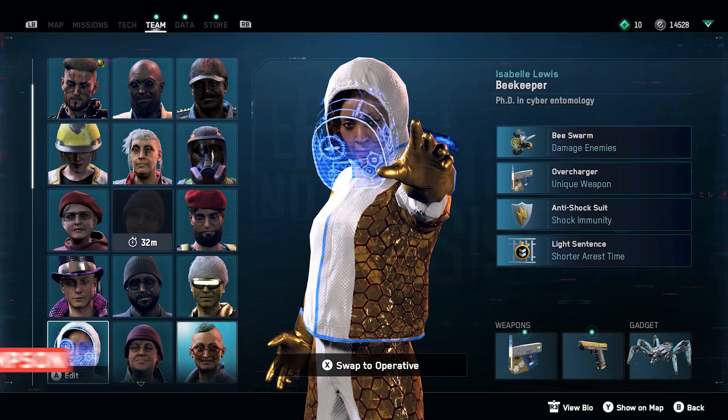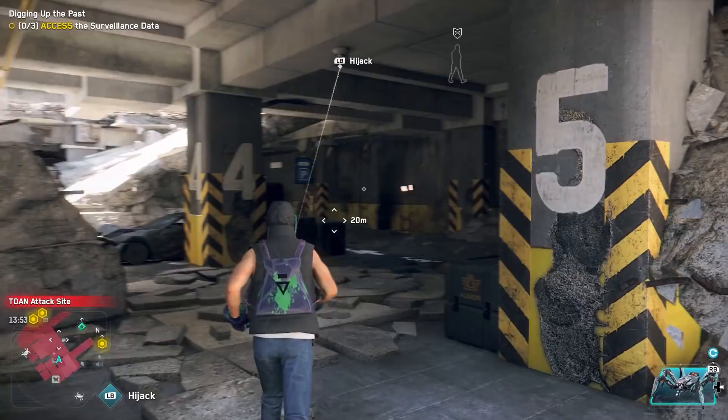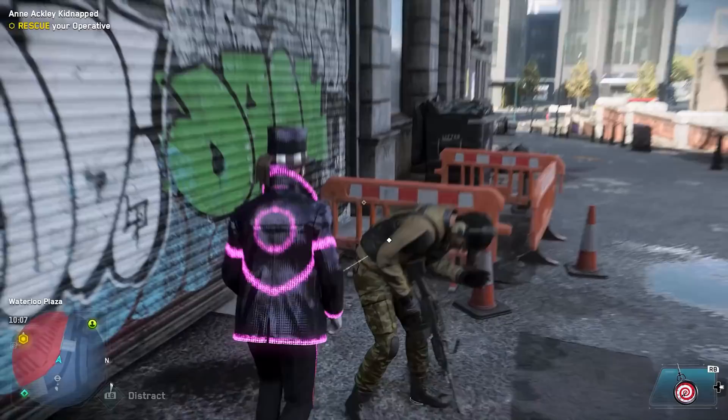It is easy to ignore the main story of Watch Dogs Legion and just go down the rabbit hole of chasing new recruits to add to the Dead Set Collective. In this video, we're going to briefly show you some of our favorite characters that we've found so far, and give you a quick breakdown of how to collect powerful, eccentric, and useful recruits to make the most out of your team of anti-fascist hackers.